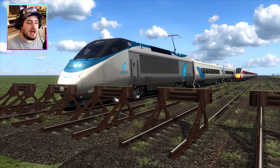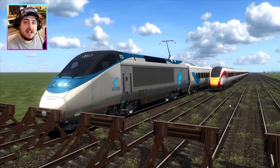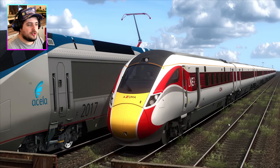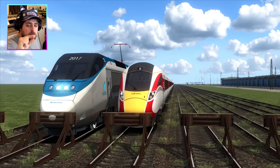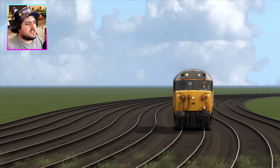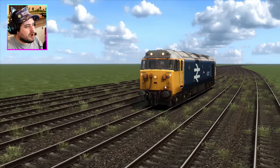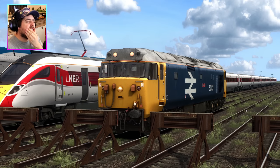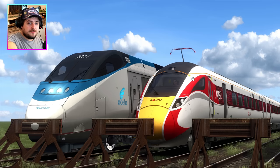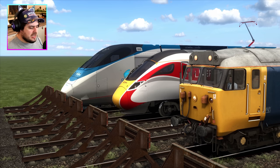The Acela Express finishing first means five points to the Americans for the electric category. Coming in second is the LNER Class 801 Azuma, earning Great Britain three points. At this moment, the Americans are winning with 25 points and Great Britain has 23 points. But coming in third overall — and first in the diesel category — is the Class 50, giving Great Britain another five points and bringing them to 28 points. The Americans are still on 25, so they're not out yet. It comes down to the steam trains.